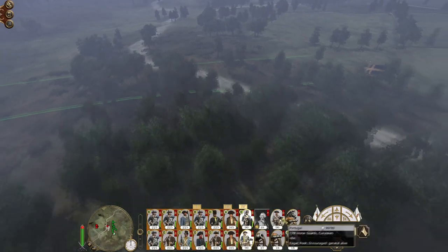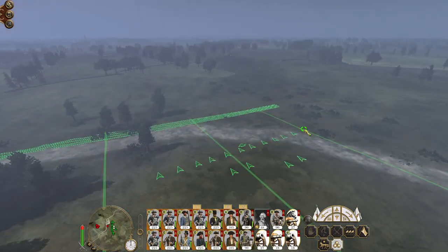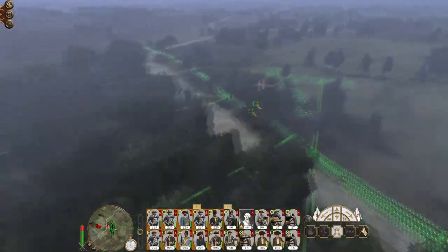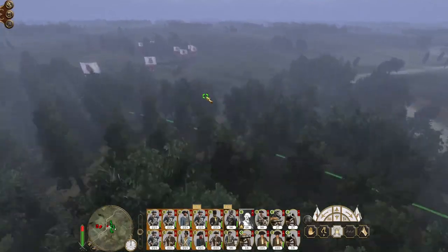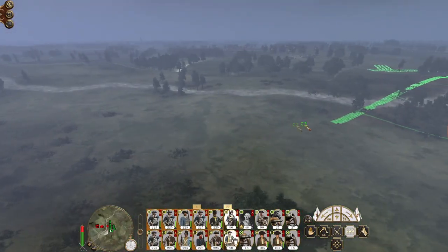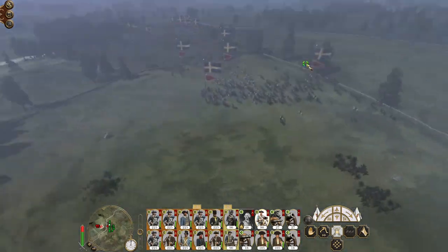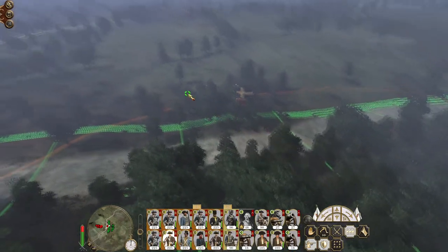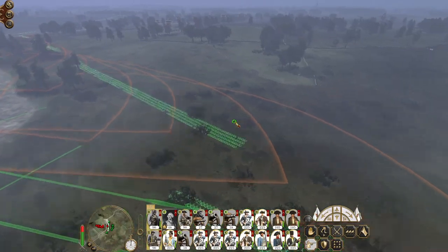I might just deploy my cavalry in quickly. My artillery may be better out on the right flank, in which case let's wrap my light infantry around. Let's push through past these trees and at least be sort of here. I might keep my cavalry not separate, but just not run them towards the enemy like I planned, because their cavalry was running to try and match me. If I can get through to here, that'll be perfect.